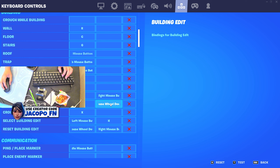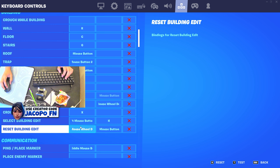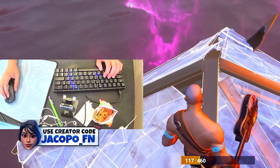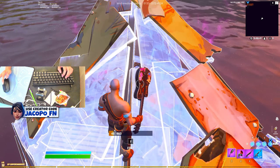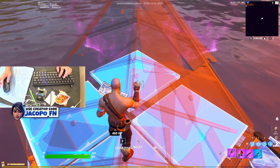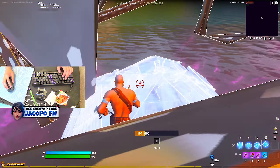Copy basically the same keybinds as me: mouse wheel down. Don't put a keybind here — this is just for like quad editing bind, so don't use that. Make sure you have left mouse button right here for building edit, reset building edit on mouse wheel down. This is also for quad editing binds — you don't need it, but you can put it if you want. Once you're set up here, this is how you're gonna want to edit: press your editing bind, press left click, and it'll go like that. Do it again and it'll do the exact same thing — it'll be so much easier to edit.